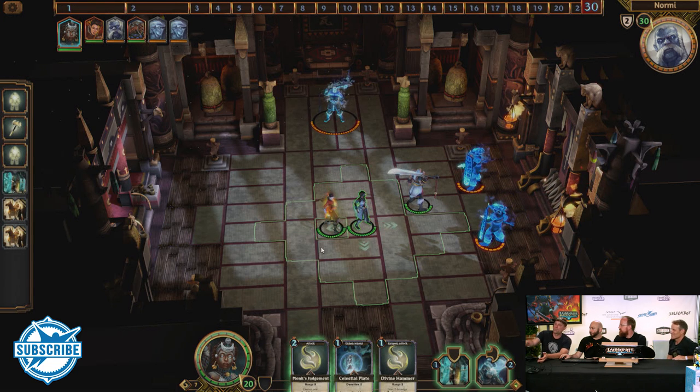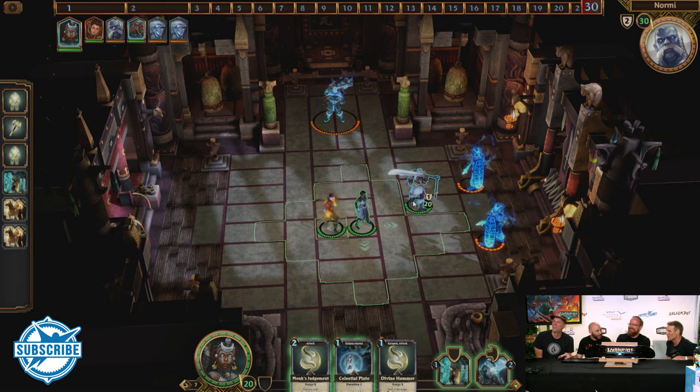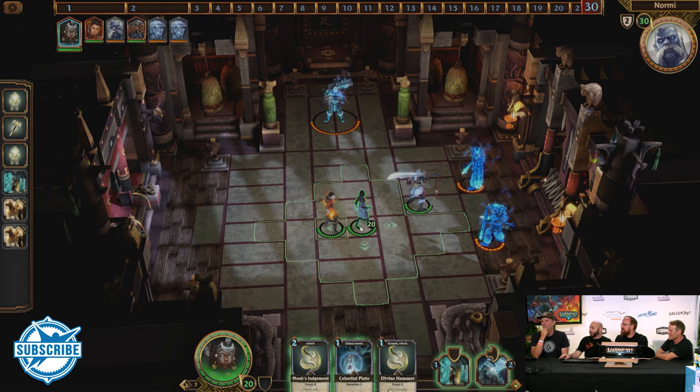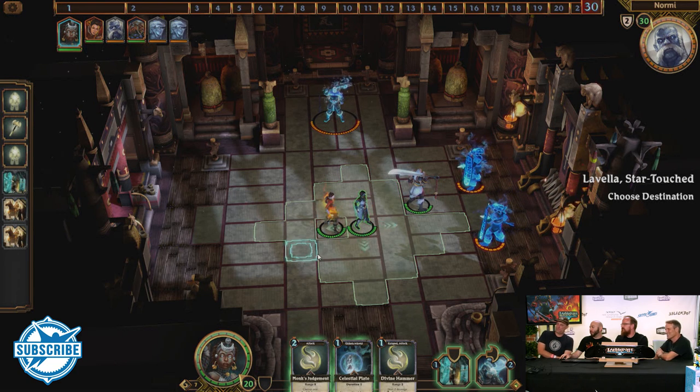The strategy I usually do is bring my tank out — he has a lot of cards with Provoke, where if an enemy is right next to him they have to attack him. So I buff him up with as much armor and health as possible, have him soak up all the damage, then DPS from afar. So I'll move her over here — still close enough to help out but out of enemy reach — and use the enchantment for plus one armor.